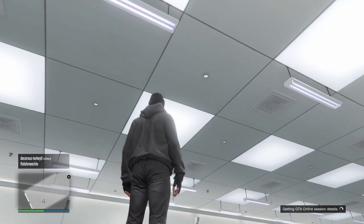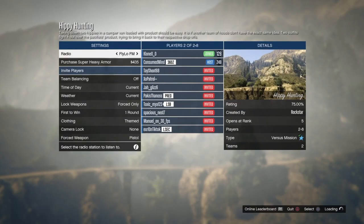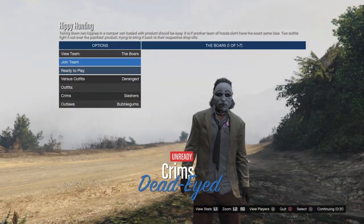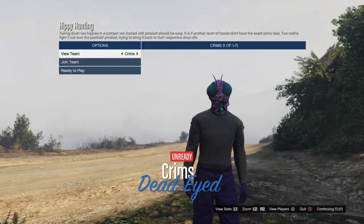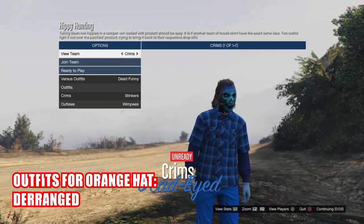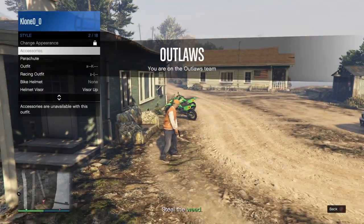Now we'll be getting the orange hat — same process as the other glitch. You're going to need a friend again to host up Hippie Hunting, switch the clothing to Themed. You can actually get any outfit from Hippie Hunting with this method, so if you like any other outfit you can get it too. In the outfit selection, let him know to switch the outfits to Deranged, and this will give you the orange outfit. Now we have the orange hat.